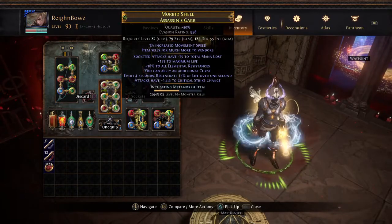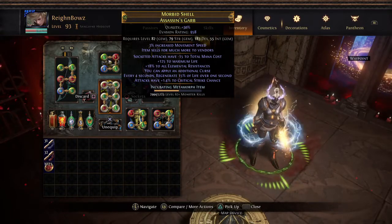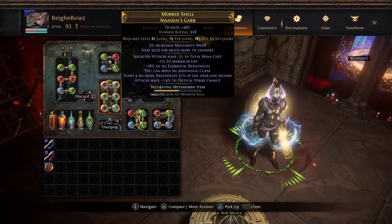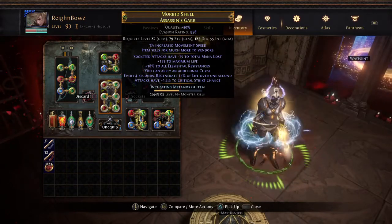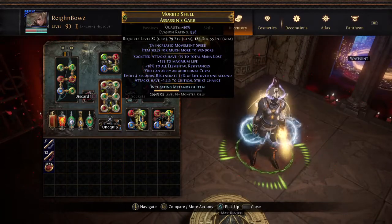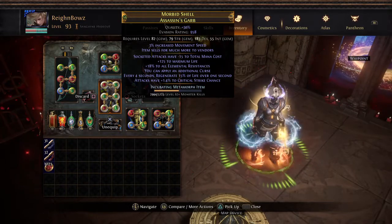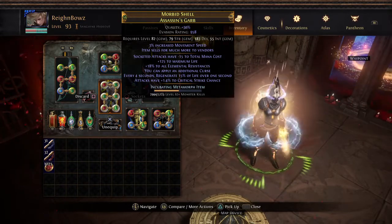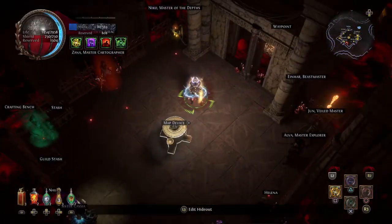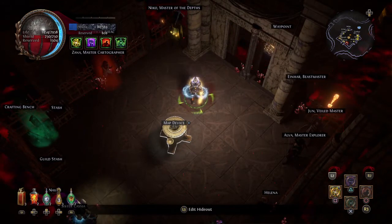The only real valuable mod on this armor is the 18 all res and 3% movement speed. The life obviously is great, but you can ignore the crit and the regen because you're not going to regen fast enough. The 'apply additional curse' is absolutely useless since I only apply one curse, and the minus 15 socket is just for the barrage setup. I don't have any mana issues due to my mana leech. I'm still using Herald of Thunder, Precision, and Haste.